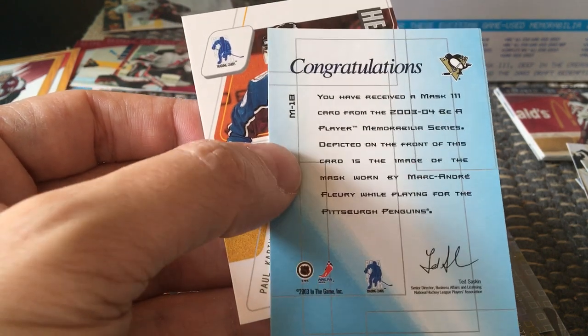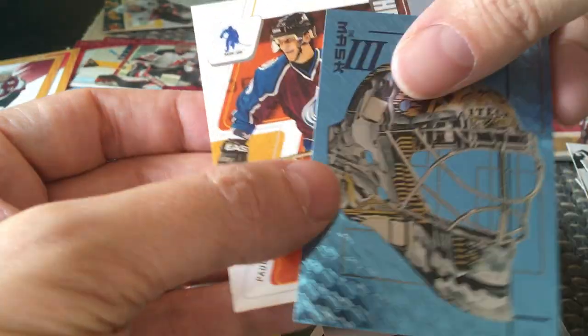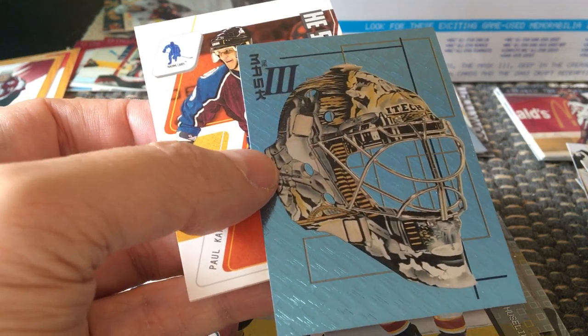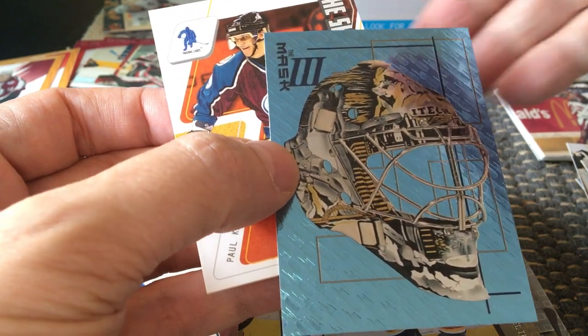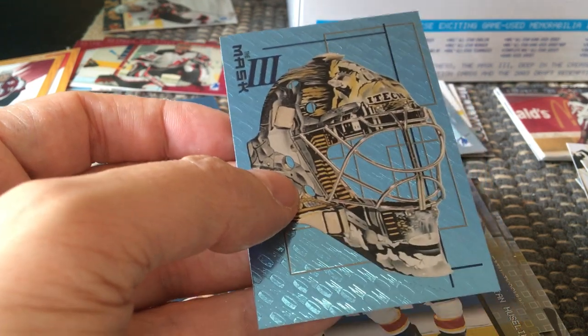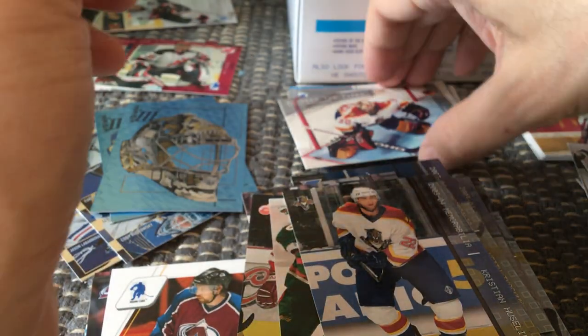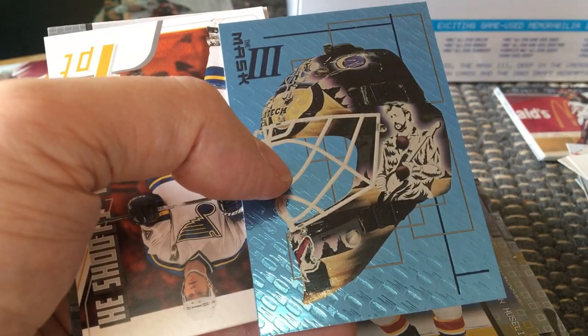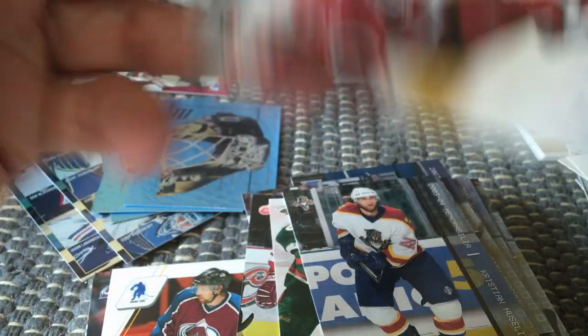Whether you consider this a rookie card is really up to you, but it's Marc-André Fleury's rookie year and it's a mask card. I don't know how much the whole set would cost to build, but this is an awesome one to have — a rookie mask card of Marc-André Fleury. And then we have another mask, and who is it? It's none other than Sean Burke — another very strong mask card.